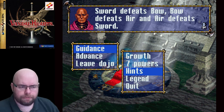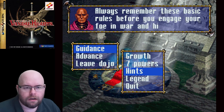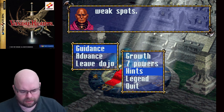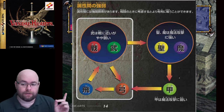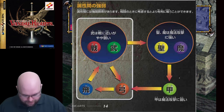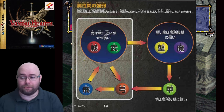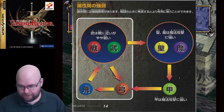The weapon triangle hint says: sword defeats bow, bow defeats air, and air defeats sword. Armor is strong but slow. Mages are weak but wise. Monks use word and claw. I wanted to show you the weapon triangle from the manual — this is the Japanese version which I scanned in because I couldn't quickly find my American version. My Google Translate attempts weren't very helpful, so I made my own version.